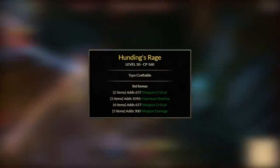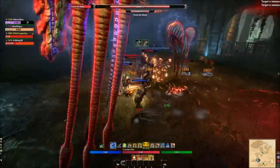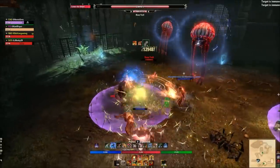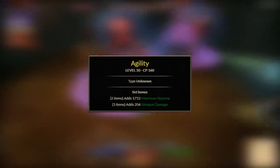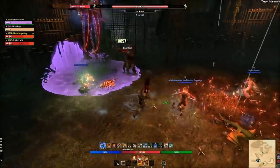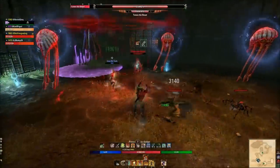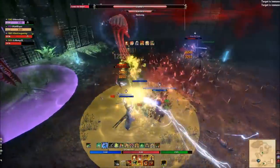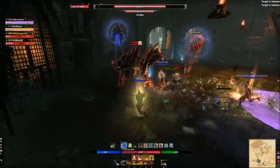The other five-piece to pair with it is Hundings Rage — a really well-balanced five-piece that gives you weapon critical, max stamina, and weapon damage. It's a six-trait crafted set found in Bangkorai, Reaper's March, or The Rift, or purchasable from guild traders. For weapons, use Agility — a two-piece max stamina combo giving you the most damage right out of the gate when you haven't farmed arena weapons yet. It's dirt cheap on traders and you can find off-traits like Precise, Sharpened, or even Charged with the new changes.